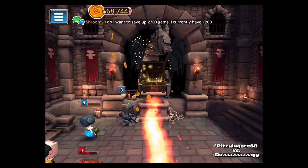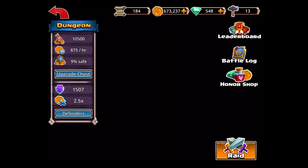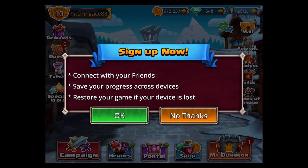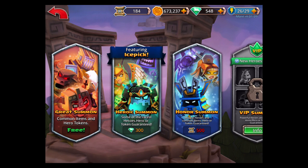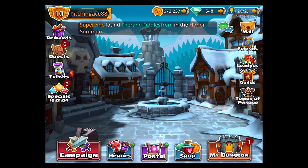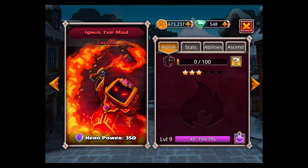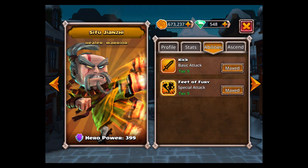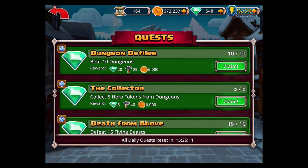You guys may be asking how I got those two heroes — I got them actually through a summon, so I'll show you guys how I ended up doing that. Basically, this portal — I used a heroic summon and got really lucky and got Sifu, which is this guy. He does great, great damage. His Feet of Fury is awesome — it actually ignores all armor, and so does a really good job.